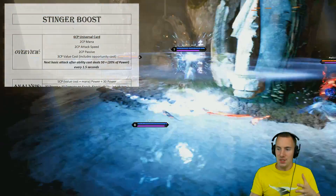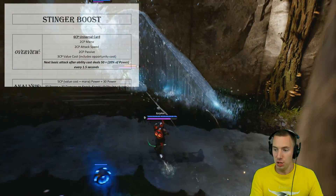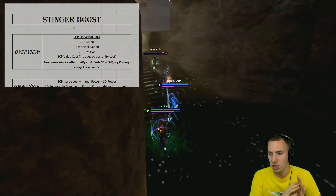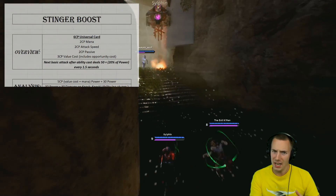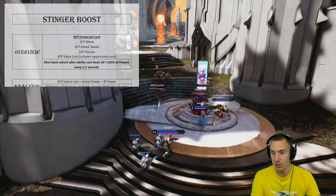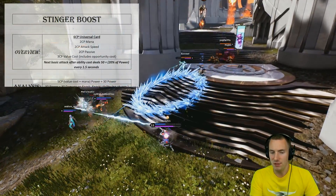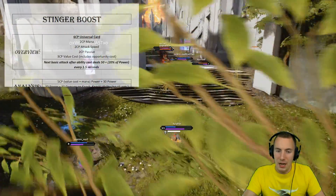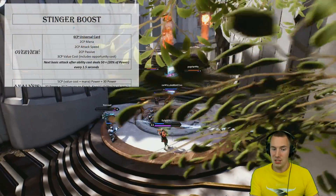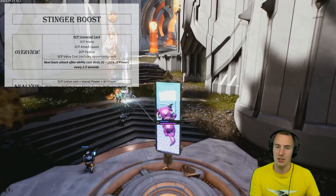Stinger Boost is a 6 CP universal card that has 2 CP of mana on it and 2 CP of attack speed on it, leaving an actual cost to you of 2 CP. That is how much you are paying for the passive. Because it doesn't have a fully upgraded bonus like other cards, we have to think of this passive as having a 3 CP value cost — an opportunity cost rather than what you're literally paying.